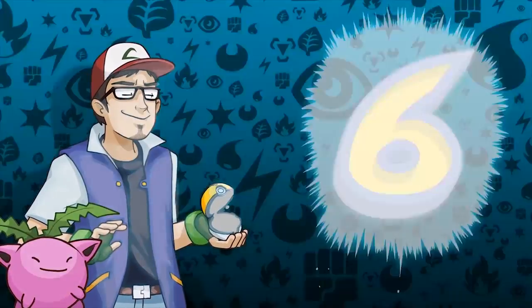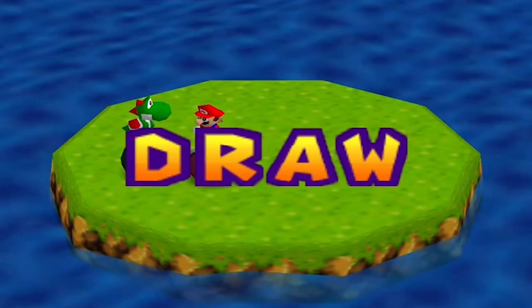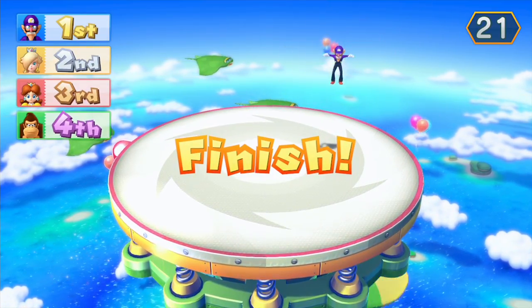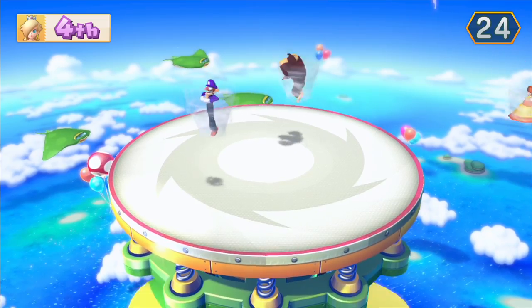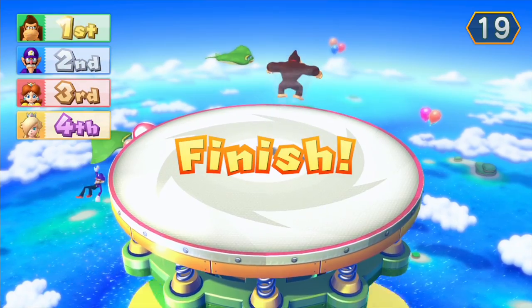Number 6: Bouncy Brawl. You know how Bumper Balls has almost always ended in a draw with competent players? Bouncy Brawl is Bumper Balls but with a big fix — you can actively control how much knockback your hits have by jamming on the Z button. But with great power comes great responsibility. If you spin a little too hard, you'll spin out in a drunken stupor, open to be destroyed by the slightest tap.